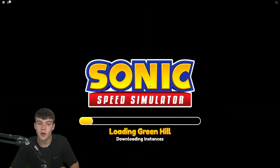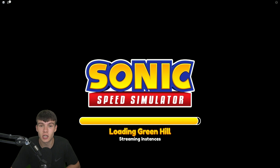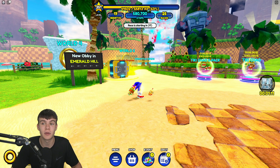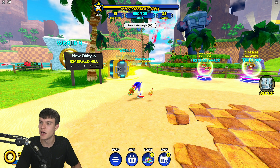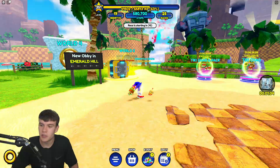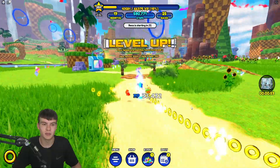Let's jump back to the Green Hill world and load in there. I've got a bunch of working codes to show you all for this new update, so make sure you watch to the end. Some of these codes actually give you exclusive skins - a few give you Sonic skins, which is quite cool.